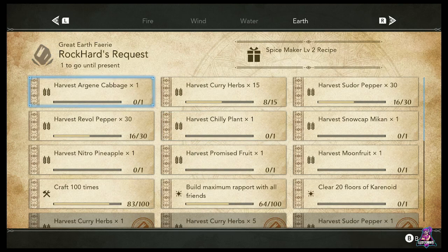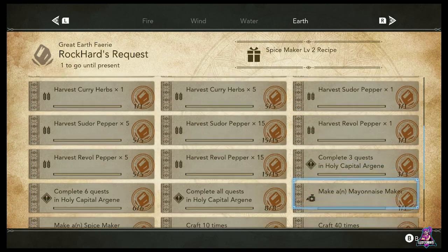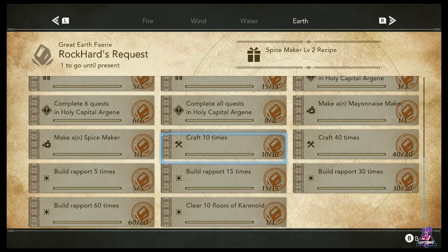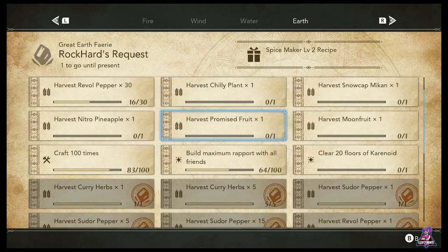I think the Earth Fairy has one for building rapport with all your friends — there are 10 levels to each one, just like the Persona social link things. There's a special dungeon called Caranoid — I believe that's the name — where you clear runs, which happens on Quietus.